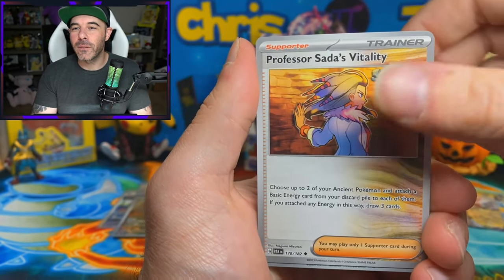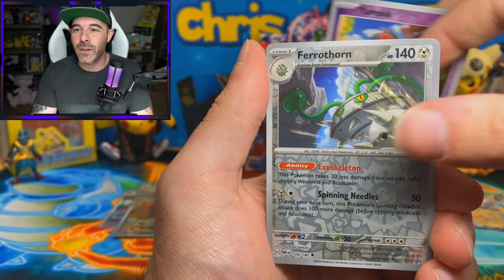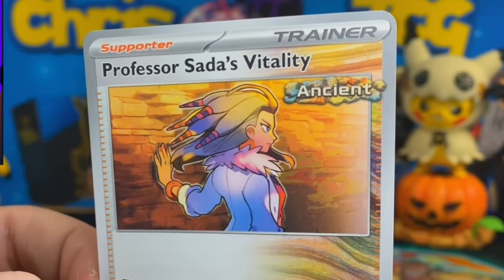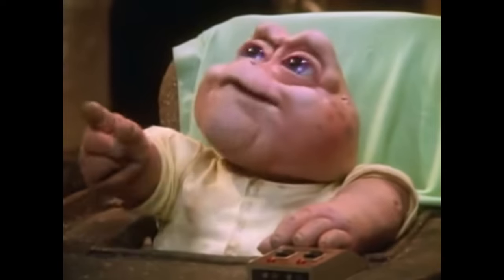Rika, Gorgeist, Professor Sada's Vitality. We have a Yamask, a Ferrothorn Reverse, and a Milotic Regular Holo. Professor Sada, I need you to summon your special art rare counterpart, please.